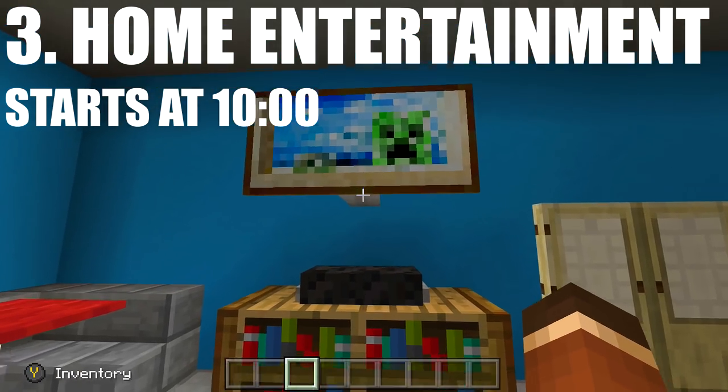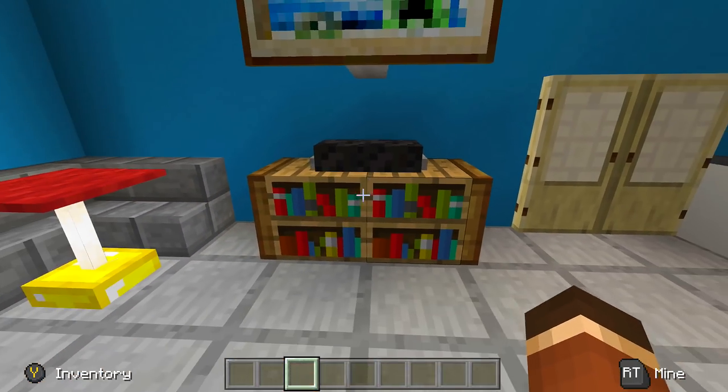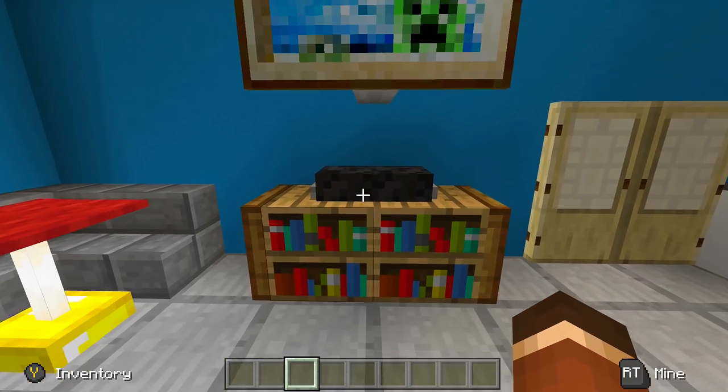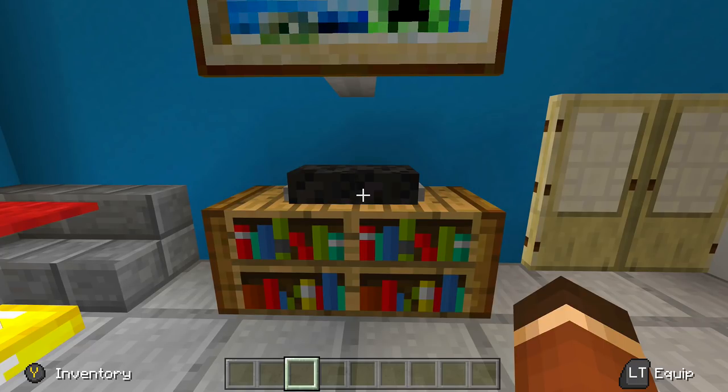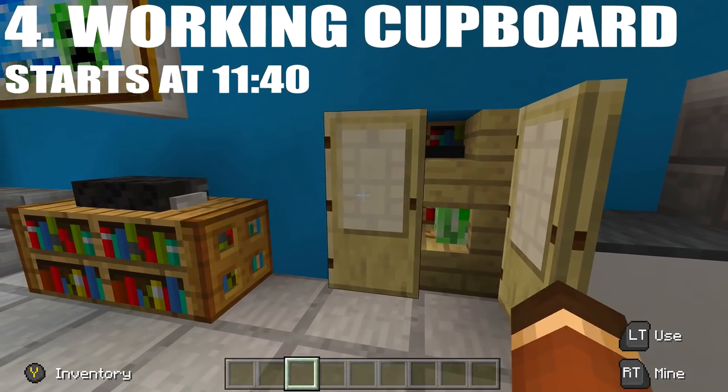Third up on the list we have a home entertainment system. I was just going to do a TV with an arm coming out of the wall to hold it up, but then I decided to add in the game system as well. I've shown a video on how to do these little game systems before, like an Xbox One or a PS4, so I just added it to this awesome little home entertainment system.